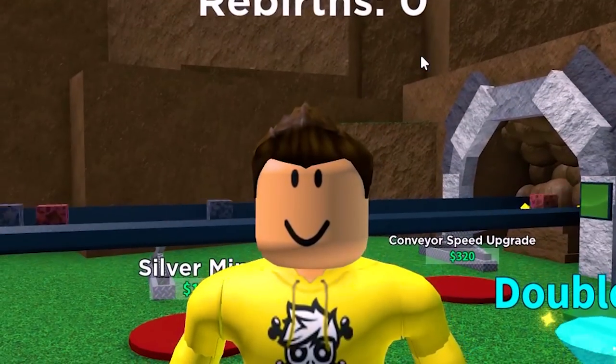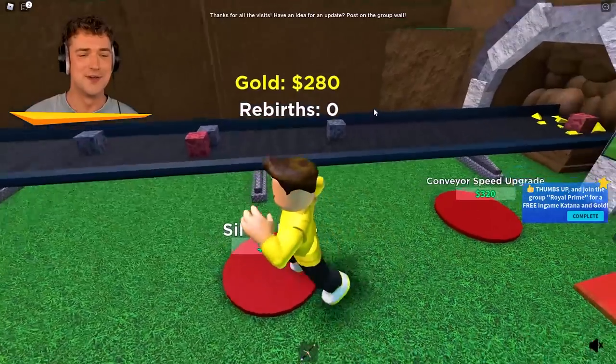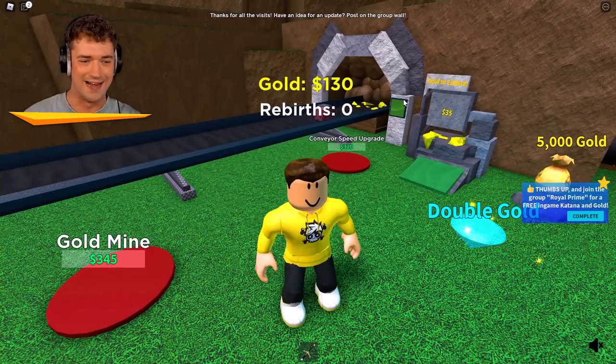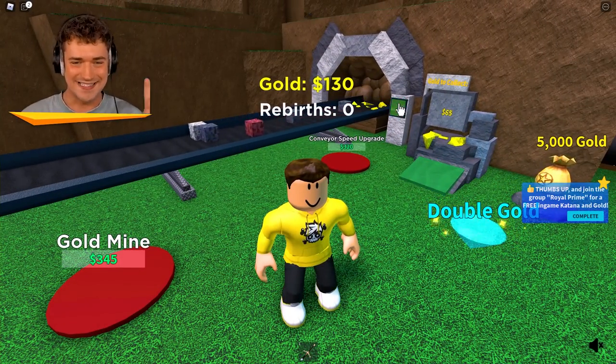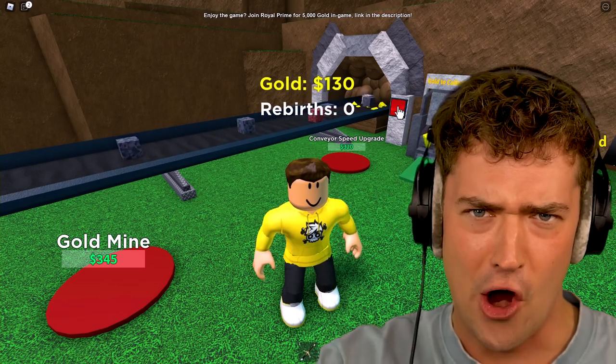Look at our money going up! We're gonna be rich today! We can upgrade to a copper mine, and now copper is gonna start flowing in from all directions. Just spam this button and we should have enough to make silver come out of the mine! Next one is gold — I'm gonna beat this in just one video!